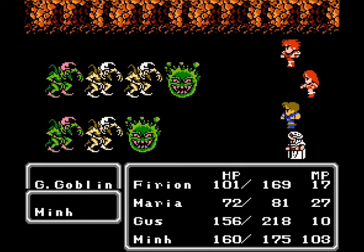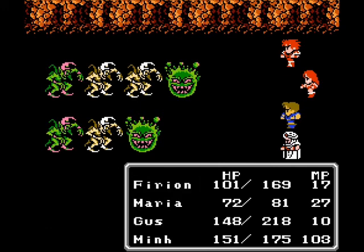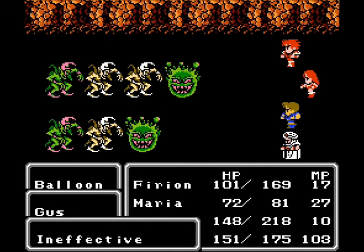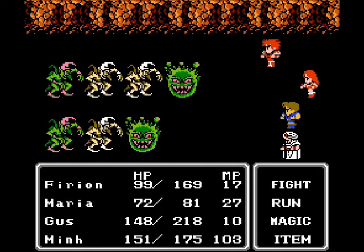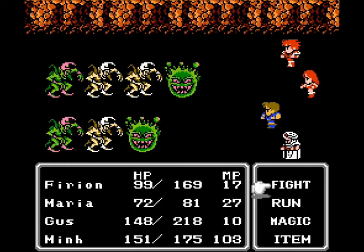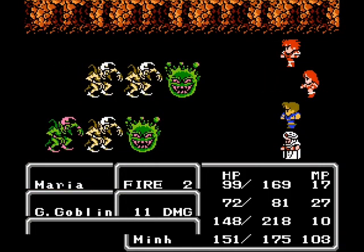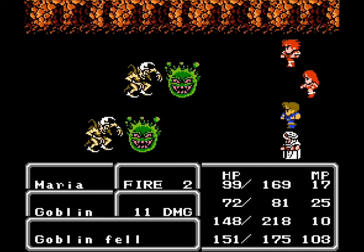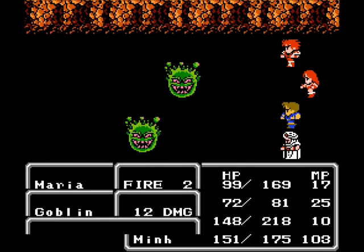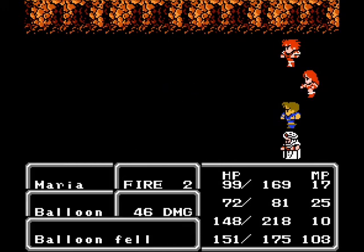Here we have some balloons — I think I showed these before but we'll show them again. They get really annoying; they ambush you really easily. If you have a few weaker enemies, I'd use Maria's magic to get them out of the way. Fire. The green goblins have around ten HP and the regular goblins only have about five or six HP. Maybe they're weak to fire.